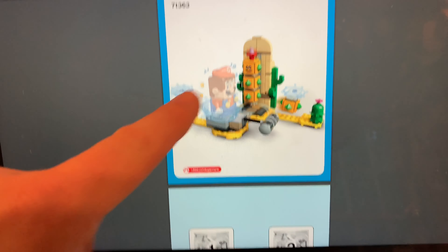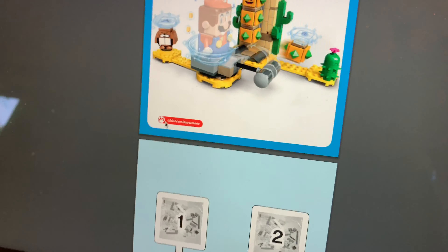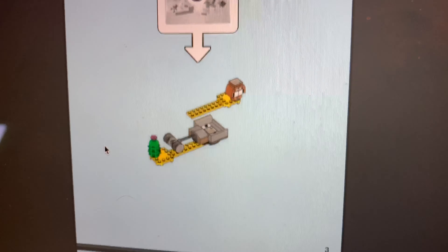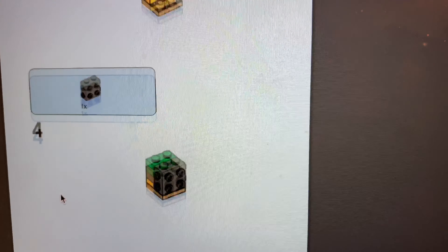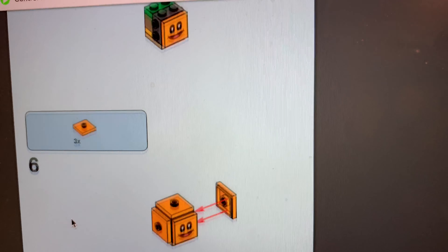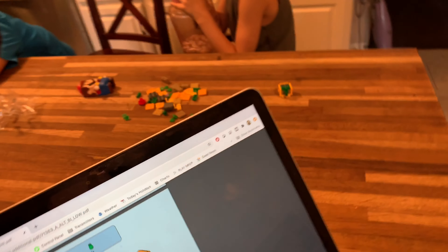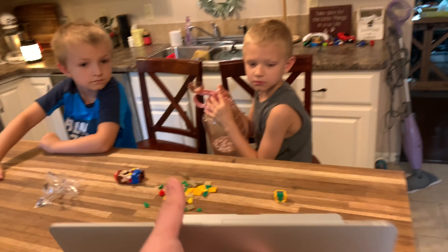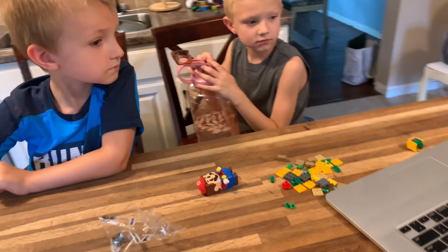We're fortunate enough that this is actually one of the sets that does have instructions online, so we're going to switch over to that method and use these so that Jeffrey and Rocky can build this set while we're actually recording — we don't have to turn the phone off and stop recording. So I'm going to take Jeffrey to where he just was. I think he was on this step. There you go, buddy. You can build and I can record all at the same time.